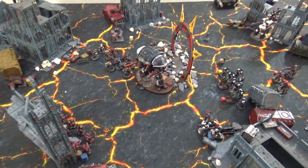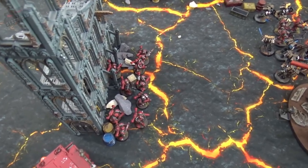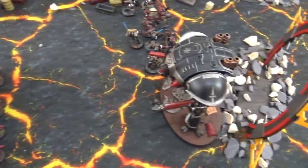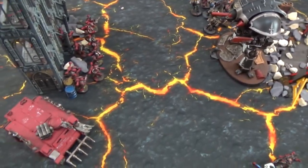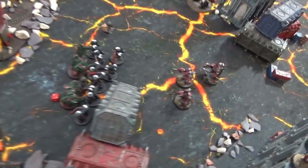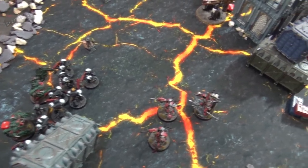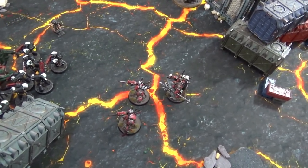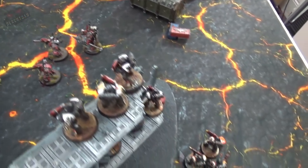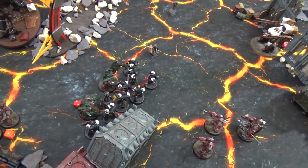Chaos turn four movement: it's a desperate time for the remaining 83rd Warhost. A marine squad descends from a building with melter gun, bolt guns, and plasma pistol to target the Knight. Rhinos stay put. The terminator and sorcerer move to support the mutilators in the centre. The sorcerer advances to try and get a warp speed spell off, though advancing prevents other actions — he needs to avoid being the closest target to the marine line.